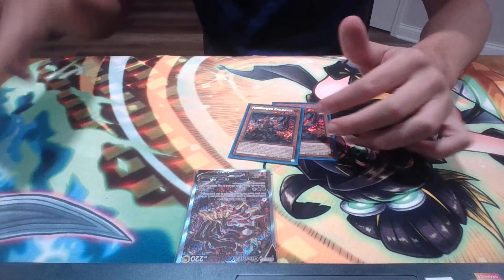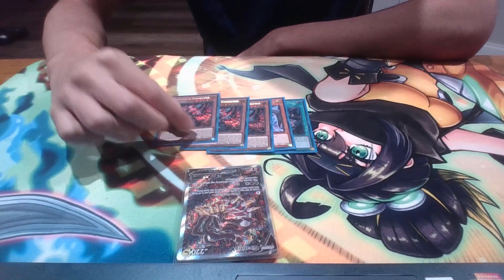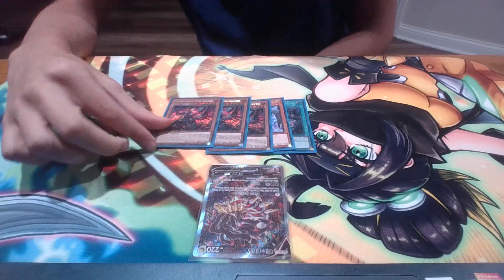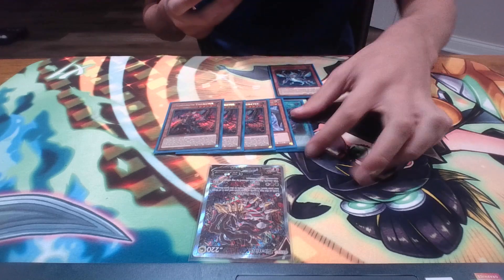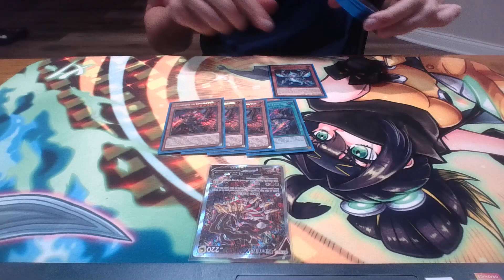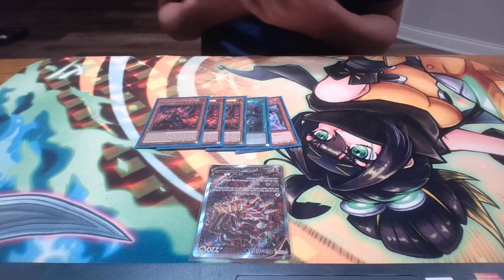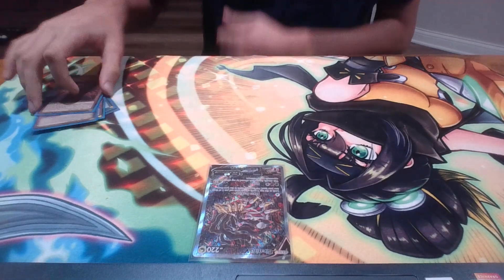Triple Engraver, one Traxxus, one Lurie — obviously the correct ratio. You need to play as many of this card as possible. It's super strong; its removal effect comes up an unbelievable amount, and equipping Sequence to it makes it untargetable. These guys were really helpful, especially breaking boards. I opened zero non-engine against a U-Bell player and managed to break their board with just Ash, Traxxus, and Black Witch — though my opponent did misplay. Engravers are insane.